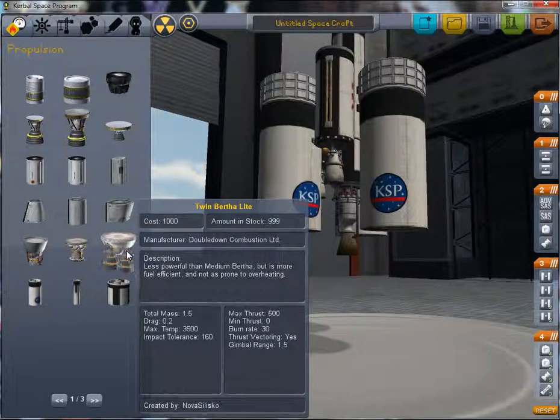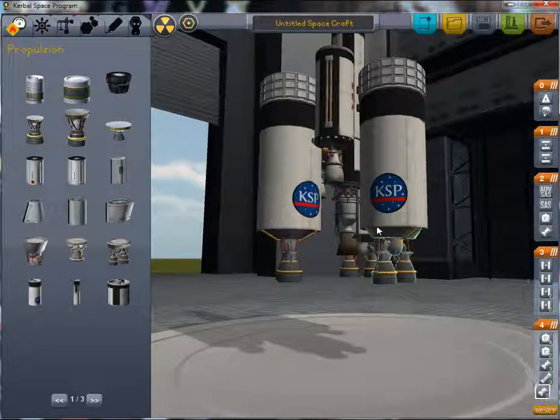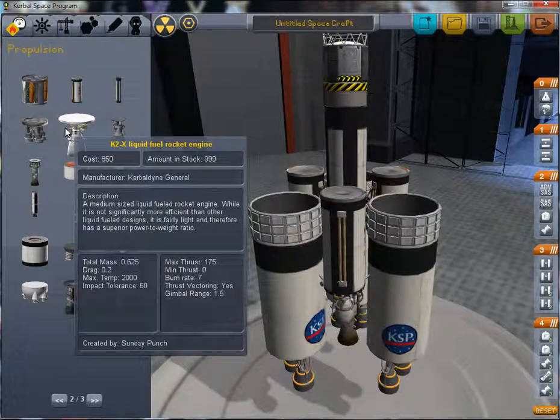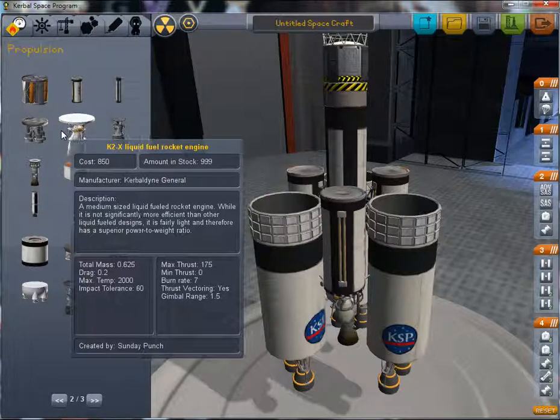So we're going to add a twin bertha light engine here. We have these vectoring engines here — they are better than the standard vectoring engines in that they're much lighter and have a greater gimbal range.